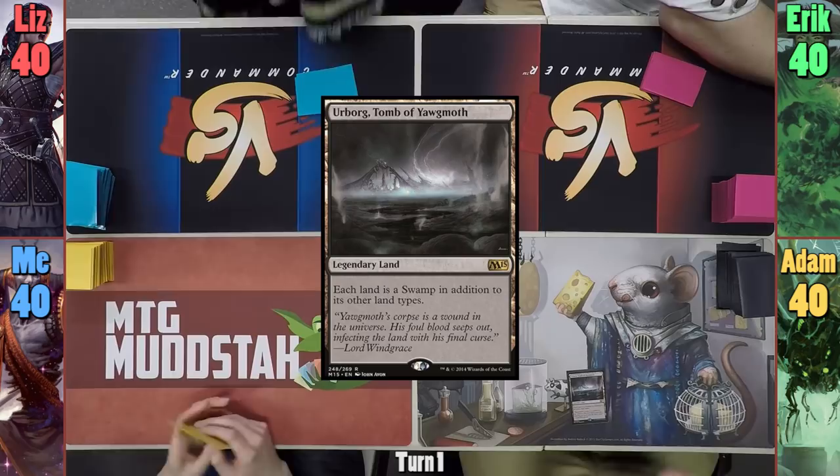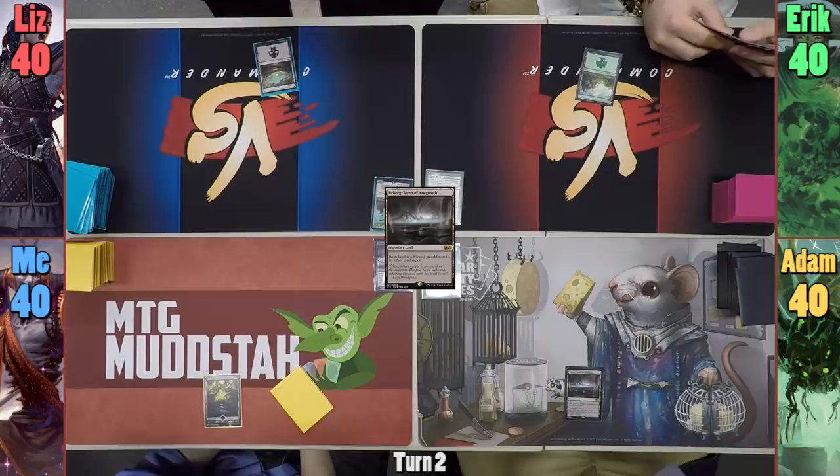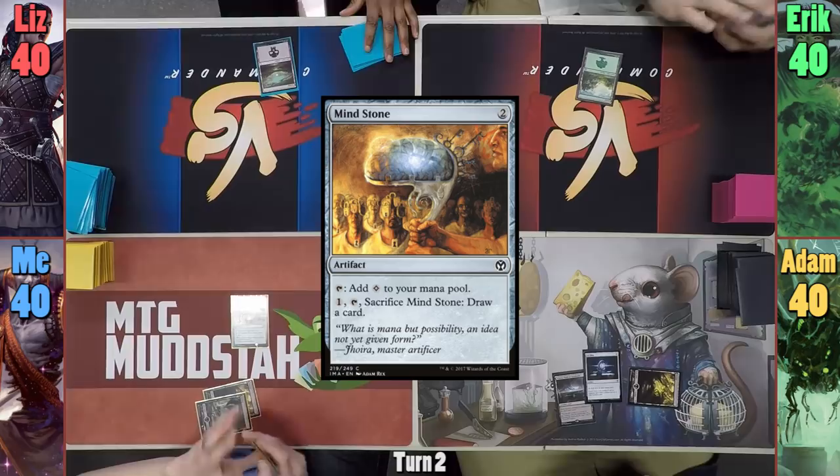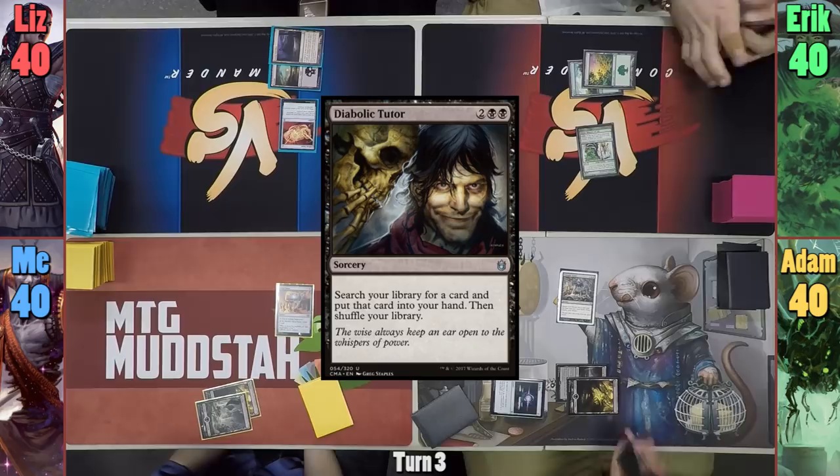Adam wins the die roll and starts us off. Adam plays an Urborg and passes. I play a Swamp and pass to Liz. Liz plays a Swamp and passes to Eric. Eric plays a Forest and passes. Adam plays a Swamp and casts Sol Ring. I also play a Swamp and cast a Mind Stone. Liz plays Kessig Wolfrun and casts a Felwar Stone. Eric plays a Forest and casts his unofficial commander, Budoka Gardener.